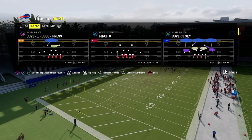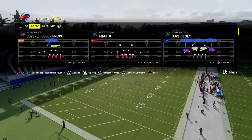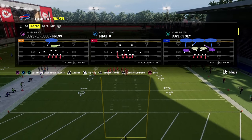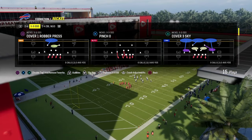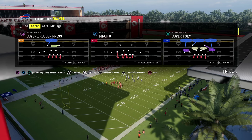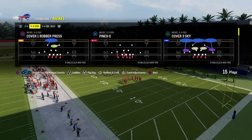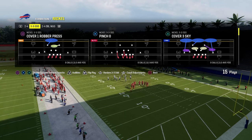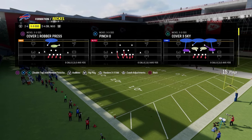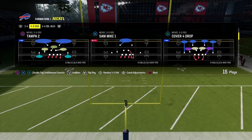If you want my full e-books on any of these formations, I have a brand new website at school.com. It's an online community where you'll get access to all of our offensive and defensive e-books, both for Madden and college football — Madden 24, Madden 25, College Football 25, all of that stuff — for just $10. We already have over 17 offensive and defensive e-books over there. Link's in the description.